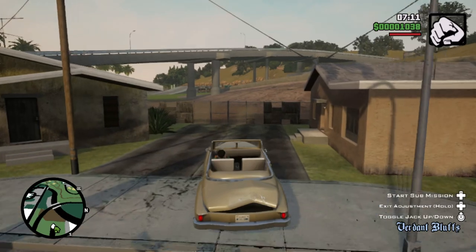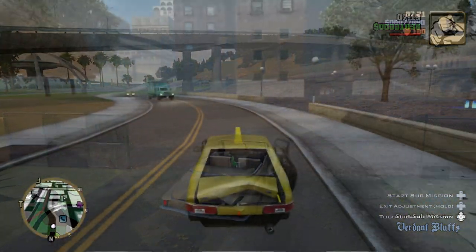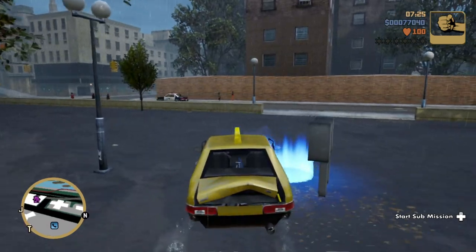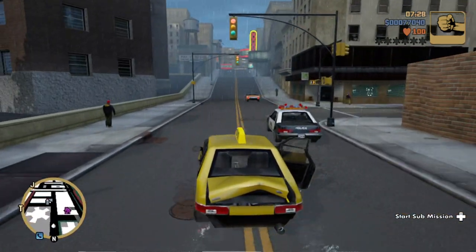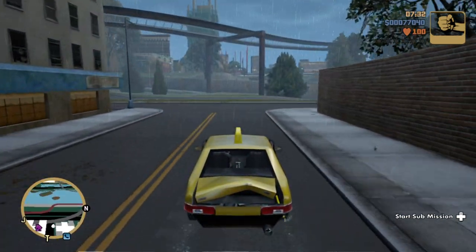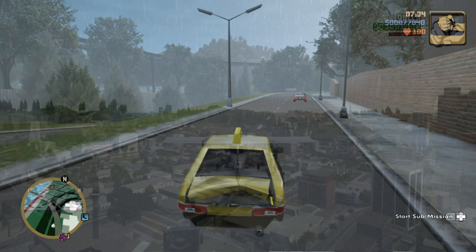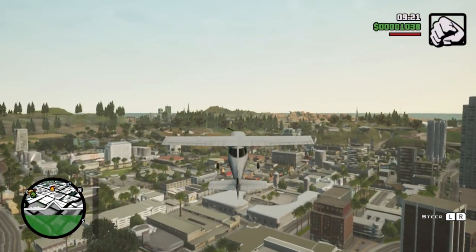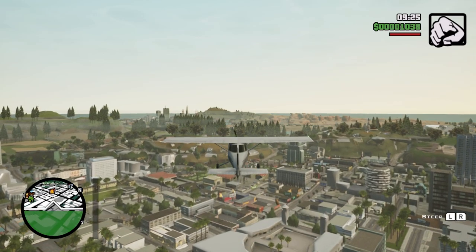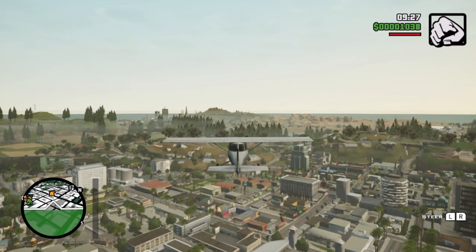It was almost like GTA 3 was trying to show me how improved the rain effect was, because it rained for about my first hour of play with the new patch. They've completely fixed up the rain — I know they've done that in previous ones, but it really hits home now that it actually runs at a semi-decent frame rate. Flying around San Andreas with the different lighting effects and the fog laying low over the surfaces, it just looks so much better than it did before.